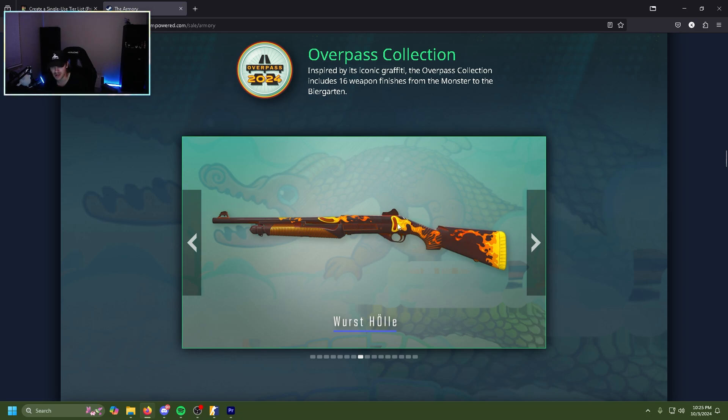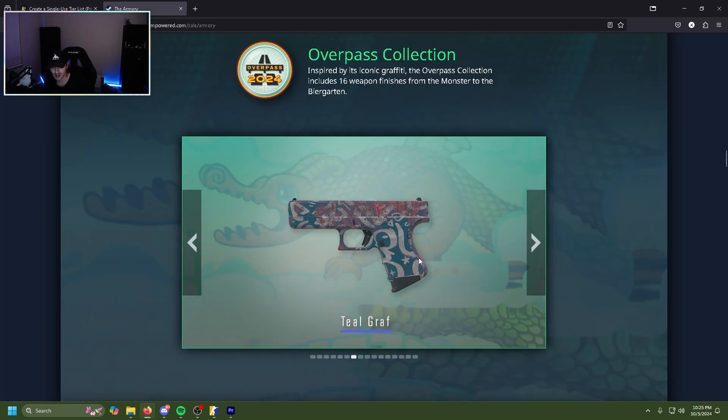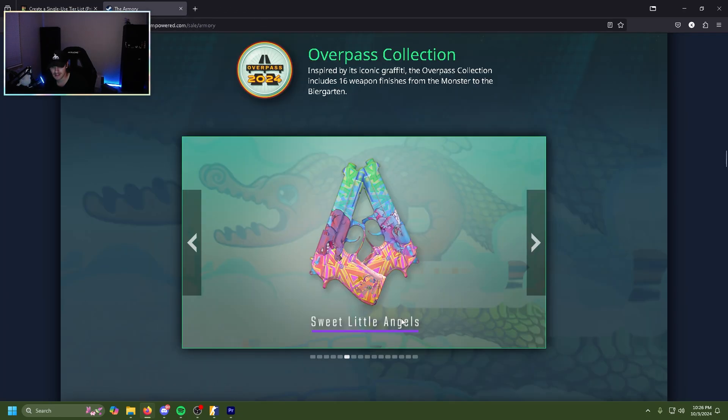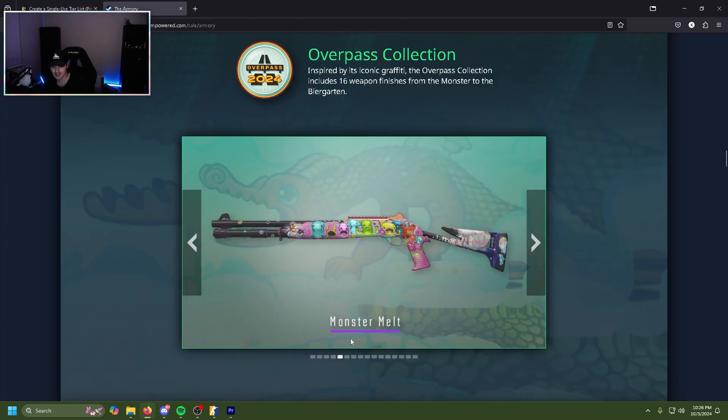The Worst Hole is fantastic — it's such a meme skin. It's like if the Blazed Eagle was made now in 2024. C tier. The Teal Graph glock is very underwhelming, very meh, very bland. D tier. The Sweet Little Angels dualies — bright, vibrant, pastel colors, kind of pretty actually. The babies are kind of creepy but all in all C tier.